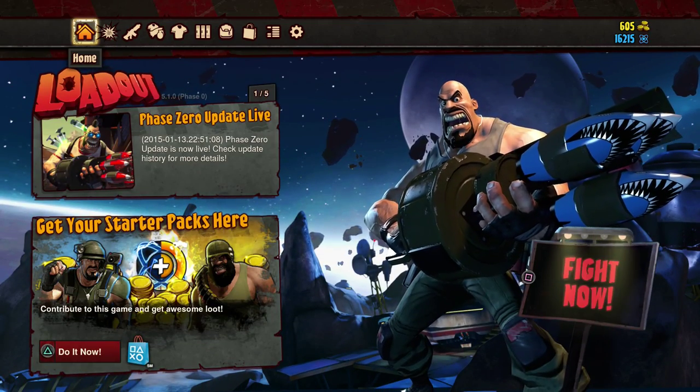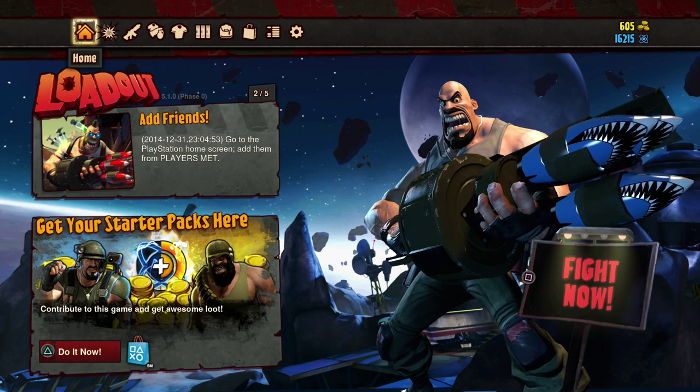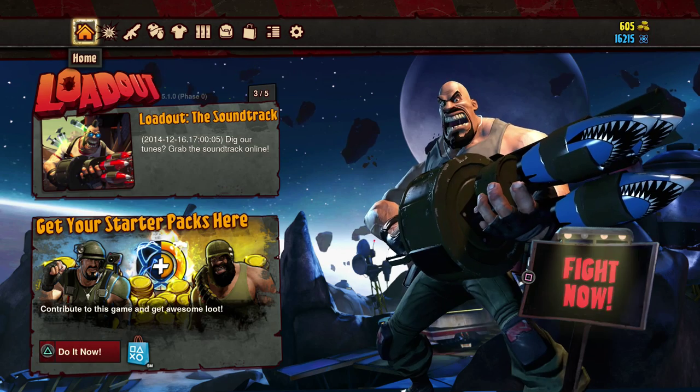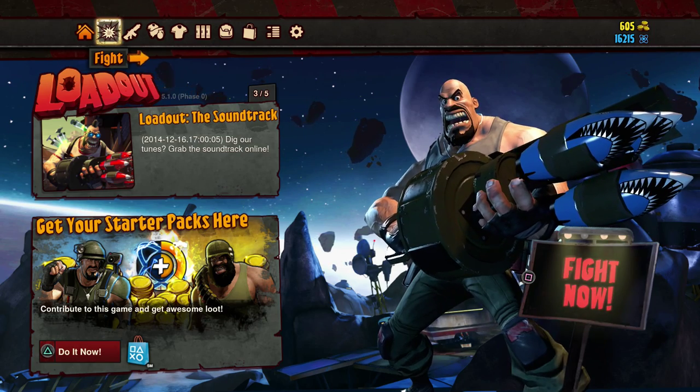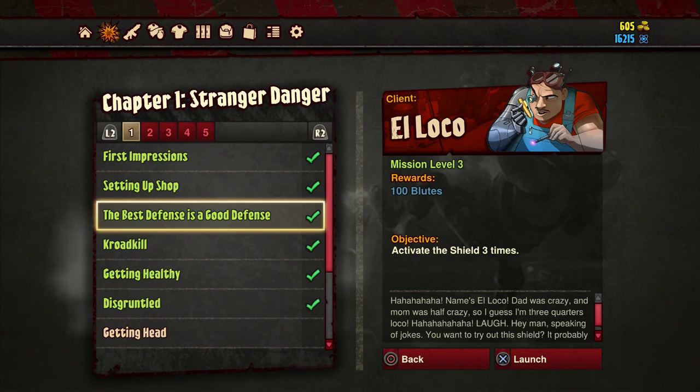What's up everybody, welcome back to Loadout. Junk is there, he's angry, he's itching, he's ready to go — he wants to fight. Let's go back to the proving grounds. We got a new client, El Loco. The best defense is a good defense. El Loco's dad was crazy and mom was half crazy, so I guess he's three-quarters local. Speaking of jokes, you want to try out the shield? It probably works.